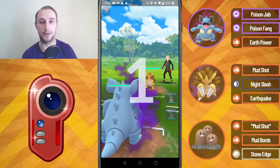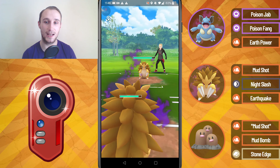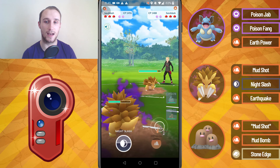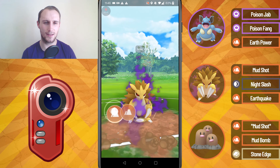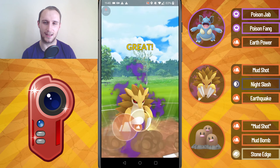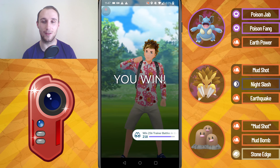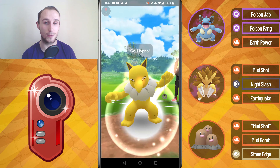Into the next battle — the first of the two sets — we lead into another Kanto Sandslash. This one is not Shadow. They go for Night Slash before an Earthquake, then actually switch into a Nidoqueen. They let the Earthquake go through and then quit out of the battle, which I'm almost certain was a misclick, but we'll take that win.